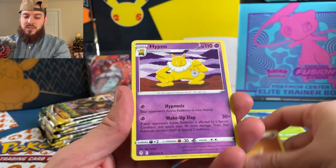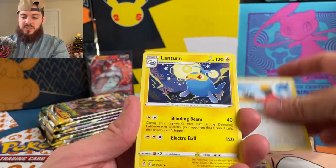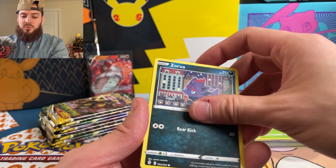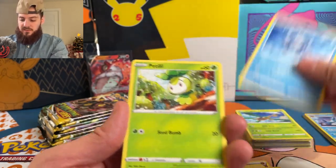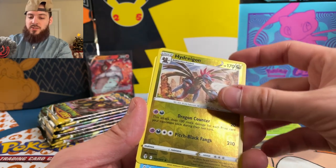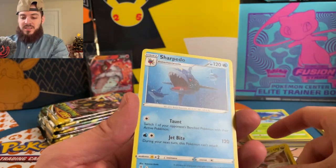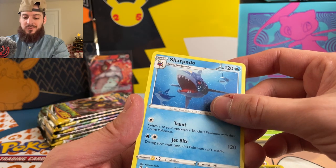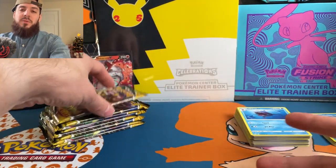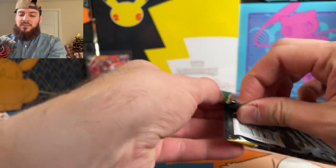Fighting energy — Hypno, Fletchinder, Lanturn, Hoppip, Swablu, Zorua, Snorunt, Petilil, Hydreigon, Hydreigon reverse, and a Sharpedo non-holographic rare.